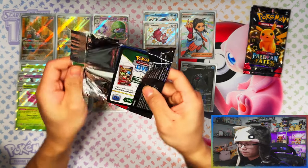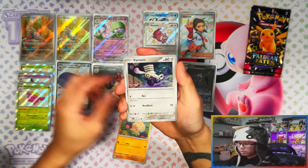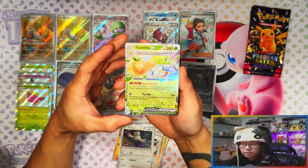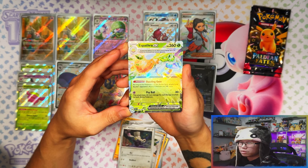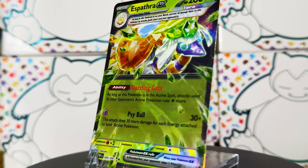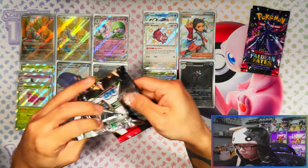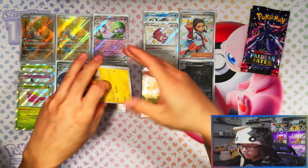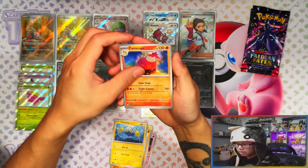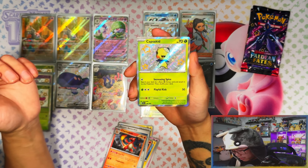We've got four packs left and we haven't seen an ex yet - I'm surprised! So out of these four packs hopefully an ex and another baby shiny. There's our first ex - Espатрite, I think this is a reprint one as well. Three packs left. Happy new year everyone since I haven't seen you since new year! There's our third baby shiny - Capsakid - nice!